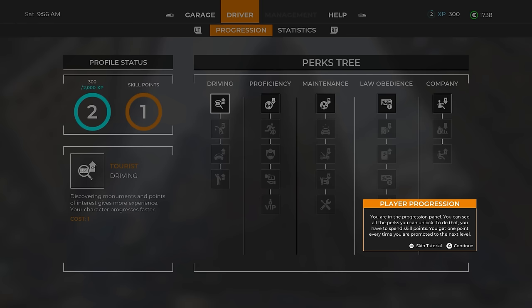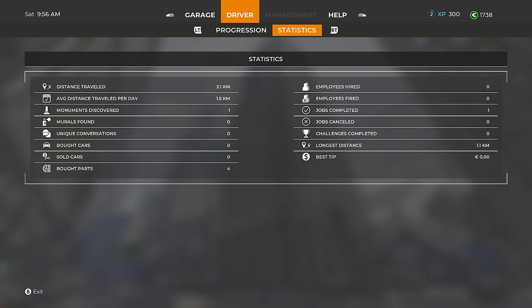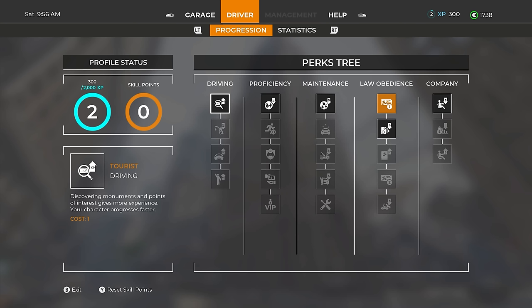We can go into the driver player progression screen and it has a skill tree. Economic driver, proficiency, maintenance, law obedience, and company. Drivers cost less money — we can get drivers eventually, which is really cool. Law obedience: one ticket per day is canceled — I do like the sound of that. Let's buy that perk. And we have statistics here — bought cars and all that stuff.